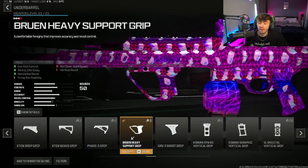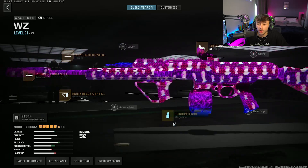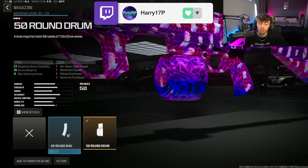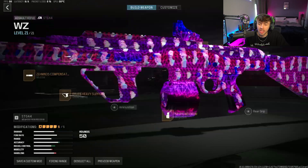The underbarrel is going to be the Bruin heavy support grip to help us control the recoil and just take off a lot more recoil on this gun. The magazine will be the 50 round drum, giving us the biggest magazine size that we can possibly have. And honestly, with how quick the TTK is on this gun, you could probably get away with the 40 round mags because it really doesn't take many bullets to take someone out.